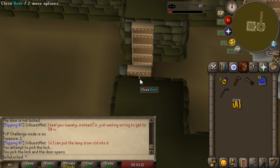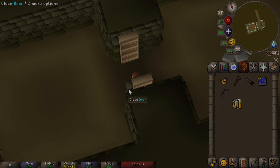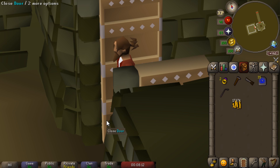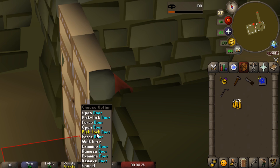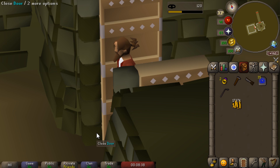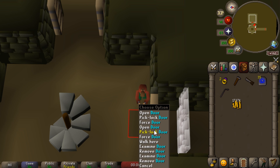Oh thank god, it actually worked! There we go - 10 Thieving experience from pick locking the door. That's a beautiful sight - there was our very first Thieving level on the account: level 2 Thieving. There is a very specific spot where you can pick lock it which makes it extremely easy. The door does get stuck sometimes for some reason, but this is working pretty well. I just have to get to level 25 Thieving and then I never have to do this again - so I only have to pick lock this thing about a thousand more times.